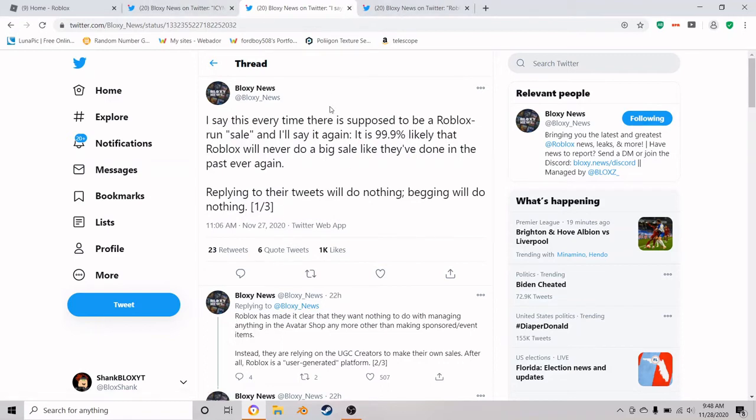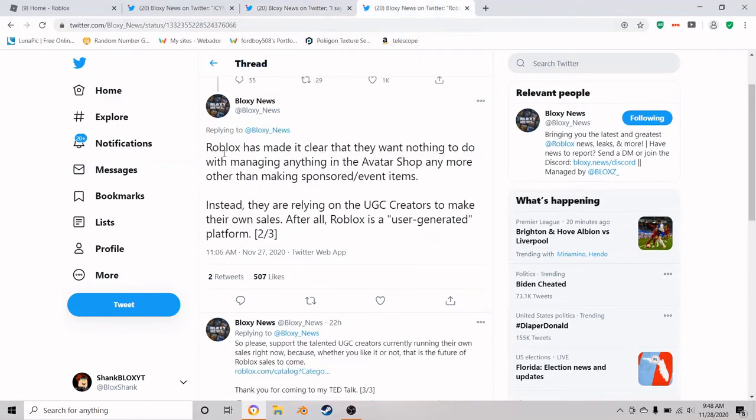Moving on to the next tweet from Bloxy News: Roblox has made it clear that they want nothing to do with managing anything in the avatar shop anymore, other than making sponsored or event items. Instead, they are relying on the UGC creators to make their own sales — after all, Roblox is a user-generated platform, which is true. This means that Roblox will not be creating hats anymore; they're only going to be doing event items, which they hardly do unless it's something important like RB Battles, Ready Player 2, or sponsored items.